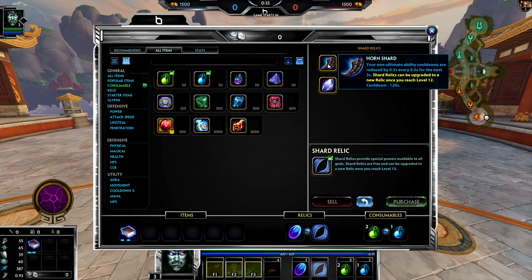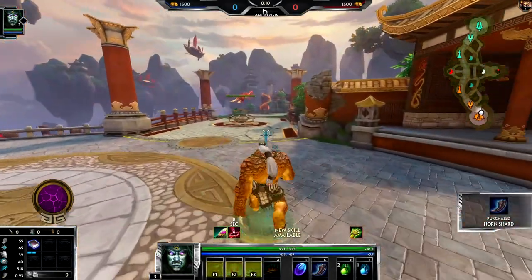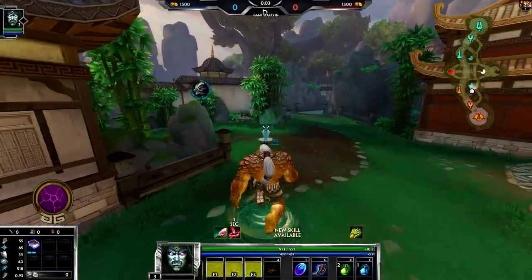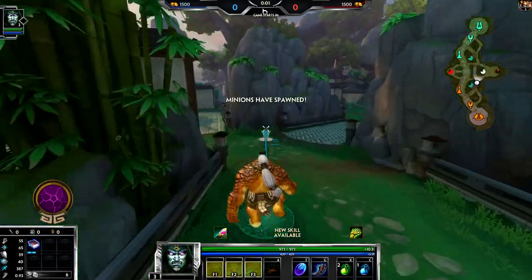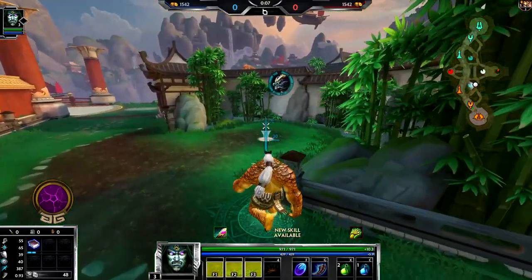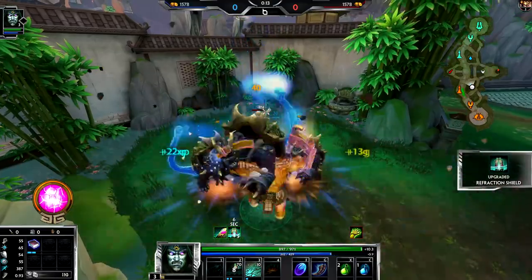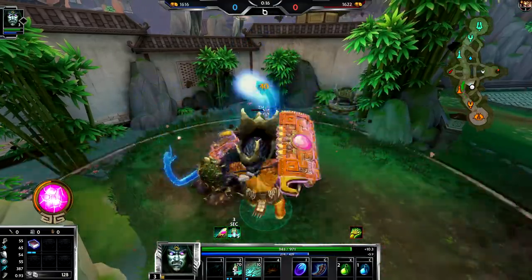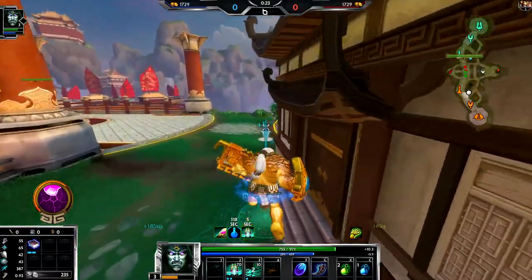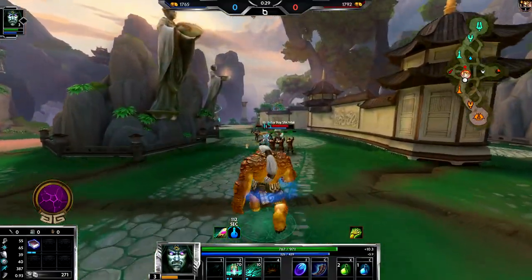I'm going to get Horn Shard. I have no idea if he's going to invade, but I'm going to start my blue. I meant to select Fat Loki or one of my other skins — that's okay, we can do the good old Kabracken recolor. Probably should start with my one-one-two-three. I don't want to use all my mana clearing this; it's not much faster than just auto-attacking. If you start red that's fine, I just prefer blue on most guardians.